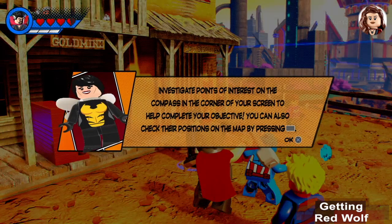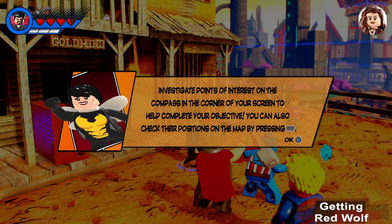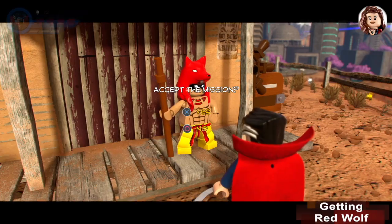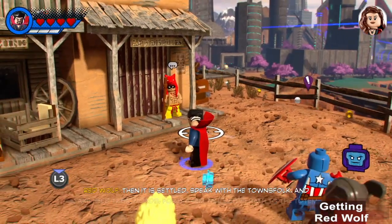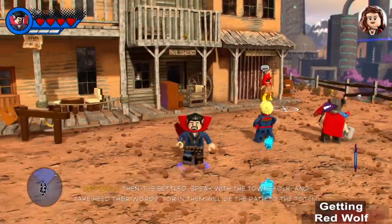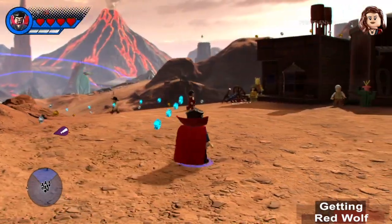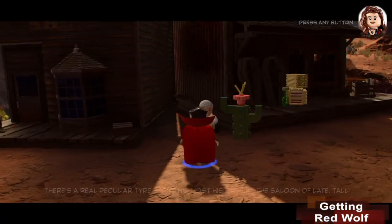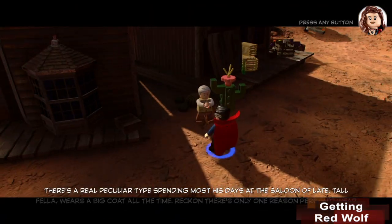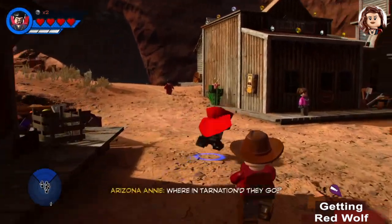The mini-map shows us that we need to find 5 people to talk to. After we talk to each one, they disappear from the mini-map. Then it is settled. Speak with the townsfolk and take heed their words, for in them will lie the path to the totem. There's a real peculiar type spending most his days at the saloon of late. Okay, that's one down.